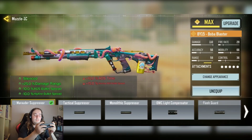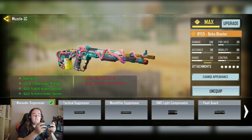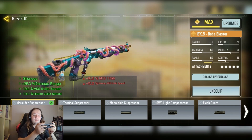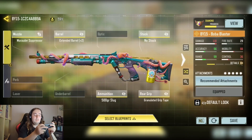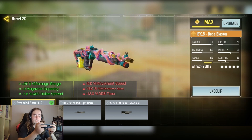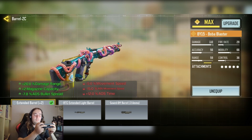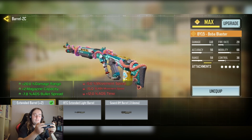We have the Moral Suppressor for the stats: plus 25% damage at range, minus 10% ADS bullet spread, and minus 10% hipfire spread. With the Extending Mag, a plus 2 — oh wow, I didn't realise that — plus 20 damage at range, plus 2 mag capacity, and minus 7.8% ADS bullet spread.